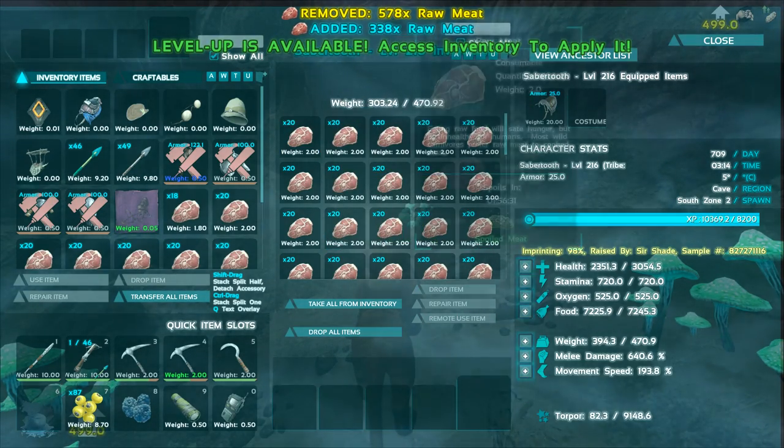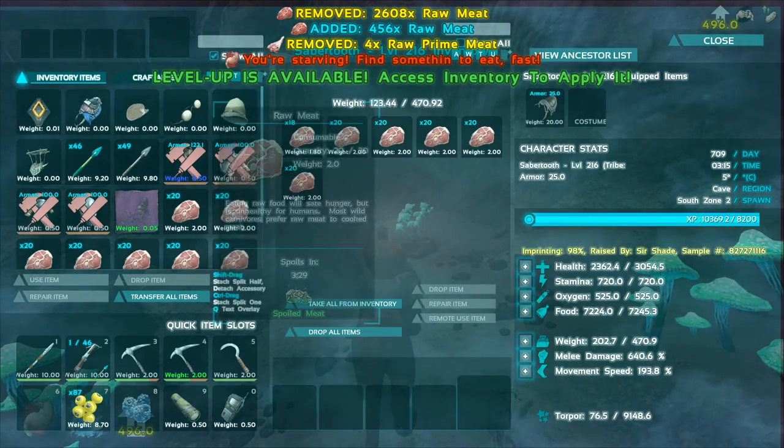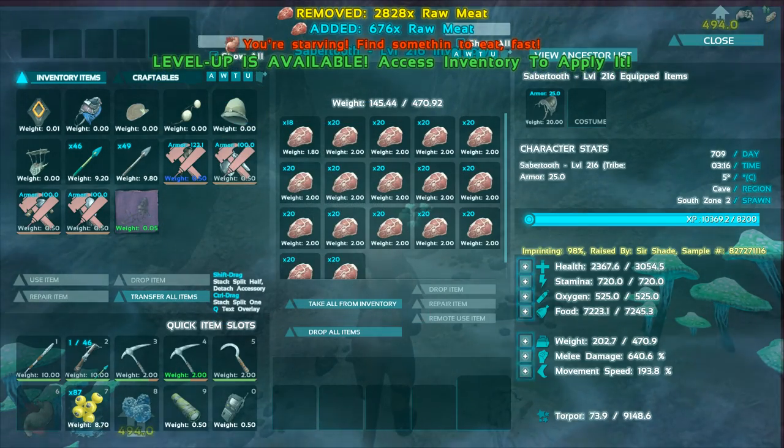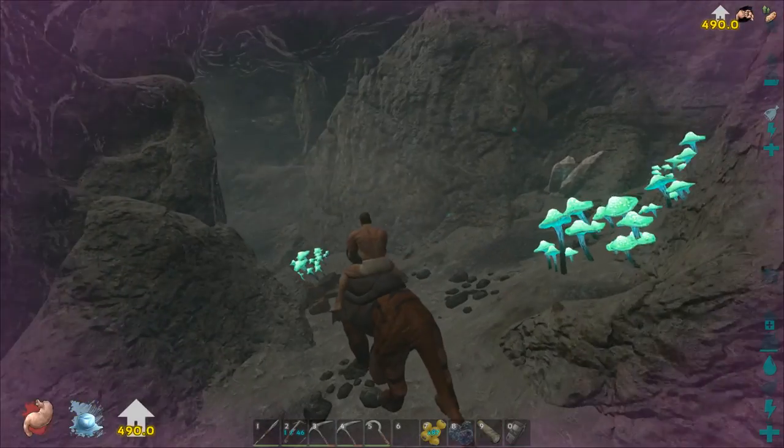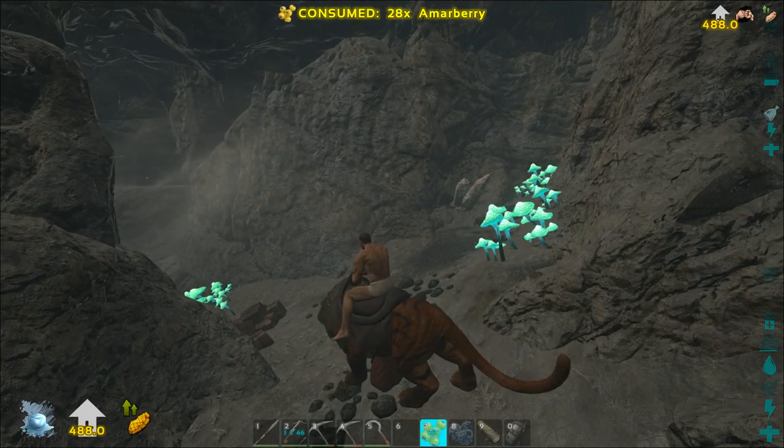Just take a bunch of that into my inventory and drop it all, then give it back to him. You get more melee. We'll eventually get this to a thousand melee. And let's eat the berries.